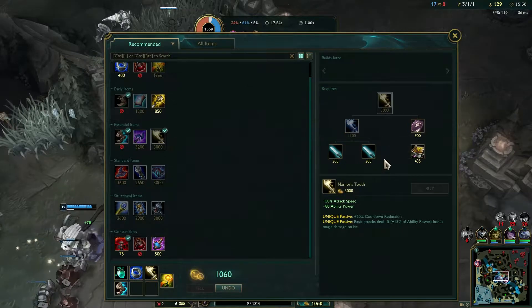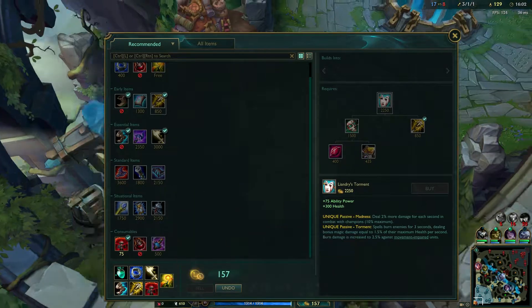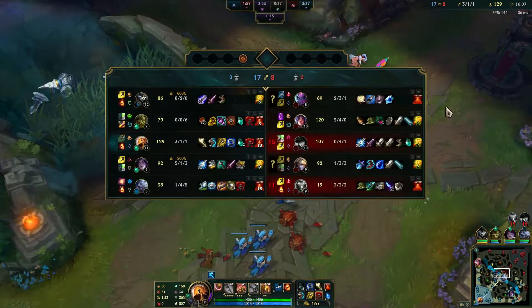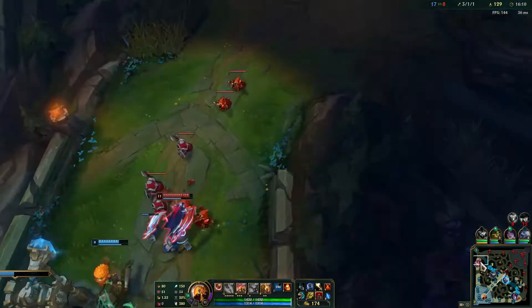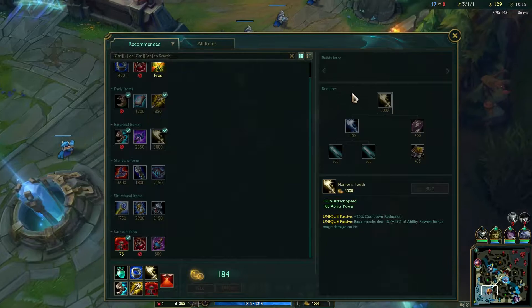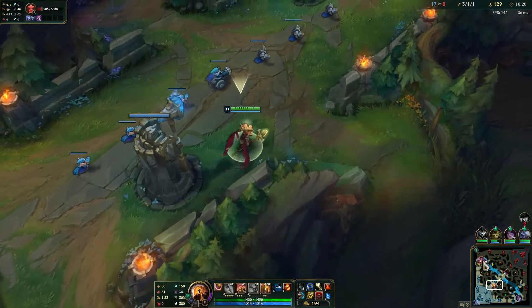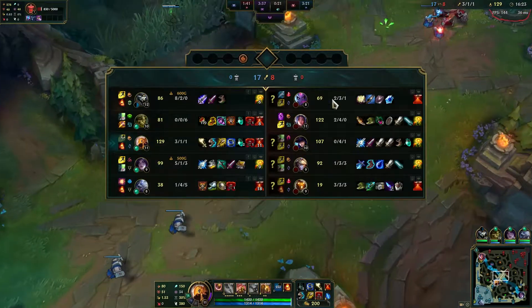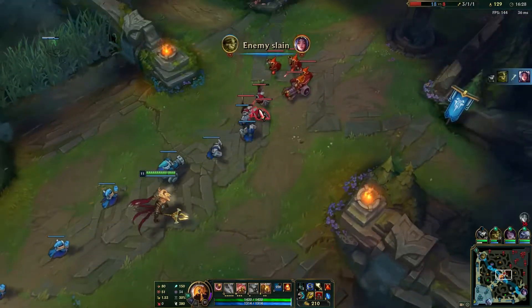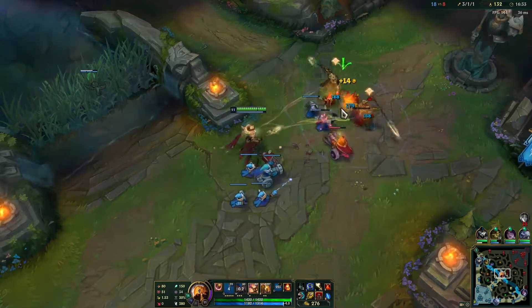We want to get boots, then we can build towards Liandry's Torment. Once we have this item we can just start blowing everybody up — we have an insane amount of DPS after this item. The main goal when playing Azir is to farm for these two first items, and once you have those you can start grouping and just straight up deleting people from the game, especially squishy targets like ADCs.